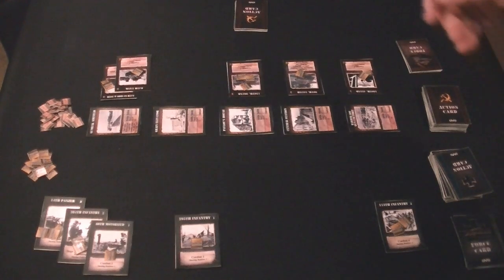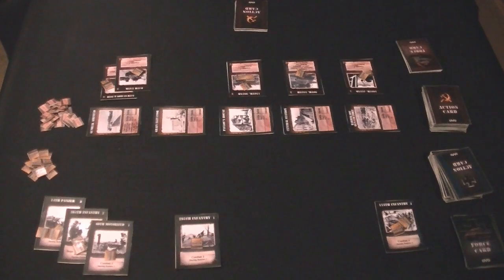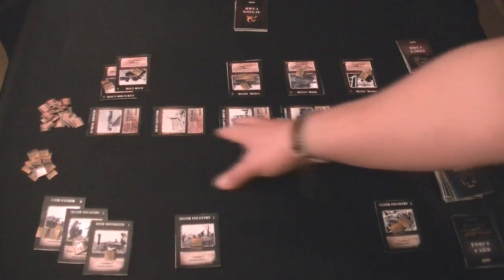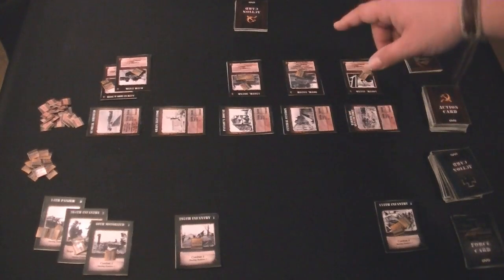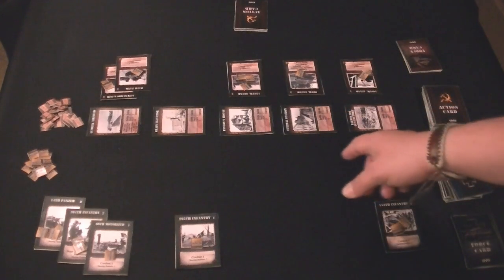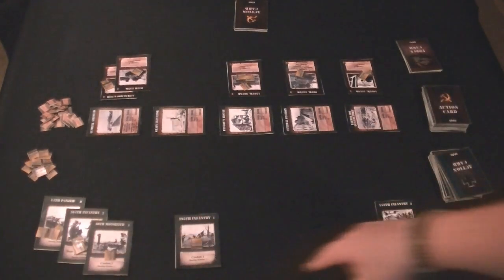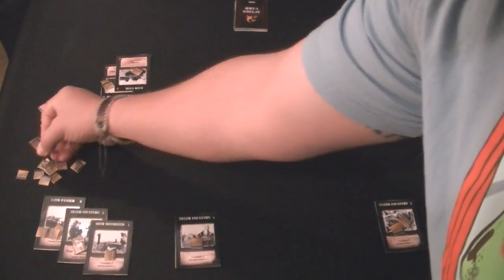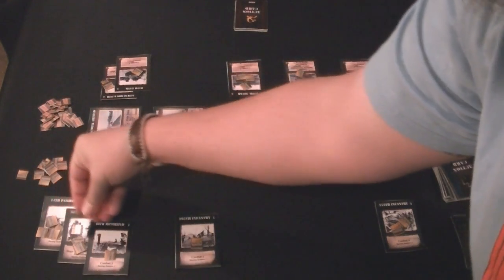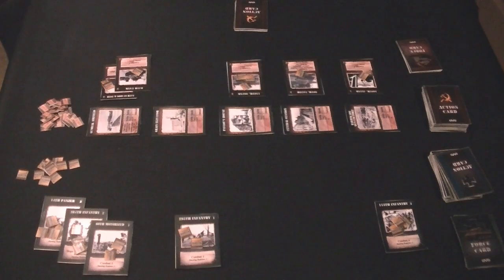So in this situation, if the Russian player was to begin exactly as you see in front of you right now, the Russians would get all the different rations from all the locations they control, which would be these four locations, as long as they weren't destroyed and because there are no German units vying for control. However, the German player will go first and we will do its resupply phase. Since each of these cards is in the perimeter area, each one will get an extra ration, and yes, you do get that in the very first turn of the game.